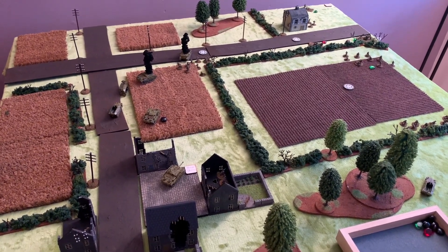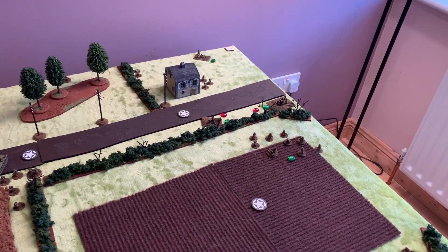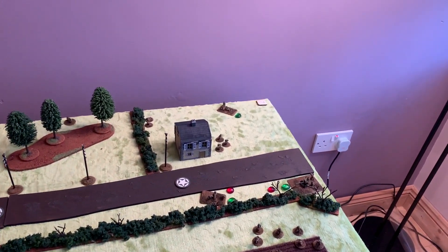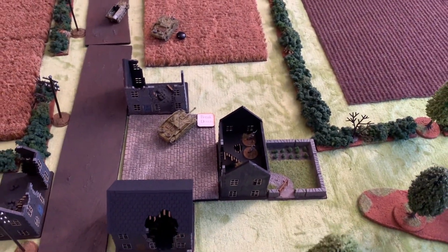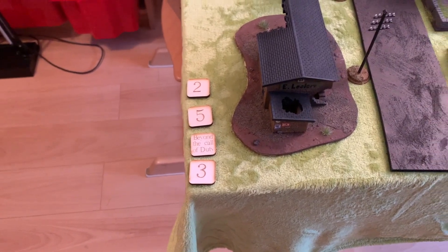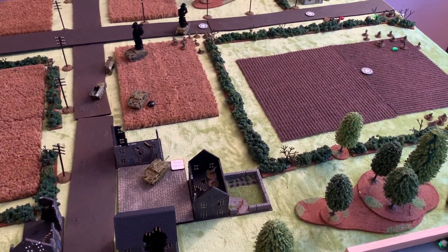Before turn six, a quick look at the battle ratings. The British have a basic battle rating of 25, and they rolled a 5 for morale, bringing them to 30 total. They've only taken 2 against that, including the chit for the Stug breakdown. The Germans are on 33 starting and have taken 10 in total, including the Beyond the Call of Duty that didn't do anything additional. German turn six is next.